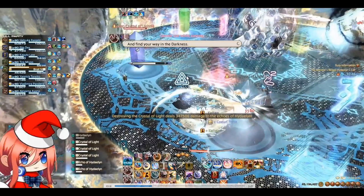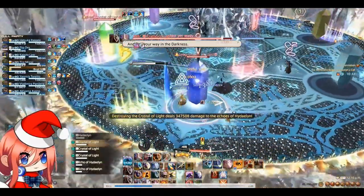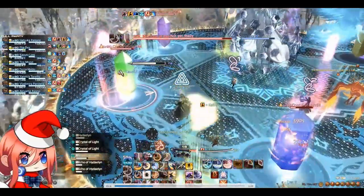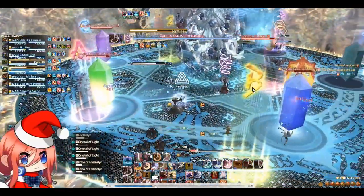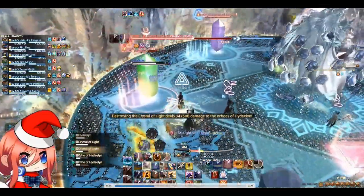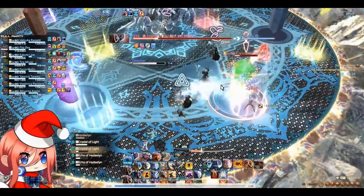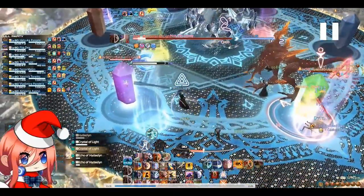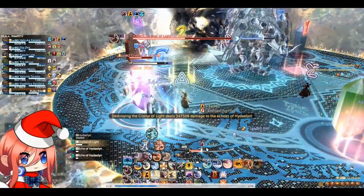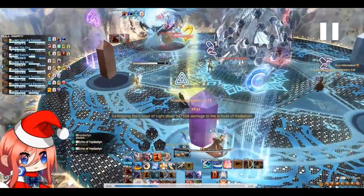Once you finish killing the 3 glowing crystals, this conviction gauge will fill up really slowly. Now you have plenty of time to kill the rest of the crystals. Here the tanks you can see are tanking the adds, but make sure healers watch the tank's HP meanwhile because the adds have a damage buff by being too close. You don't really have to tank them together because they get a damage buff, but it is tankable even at minimum item level so we just prefer to tank them together.